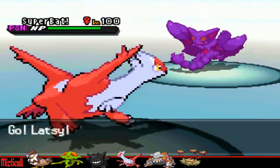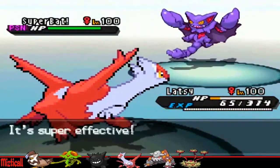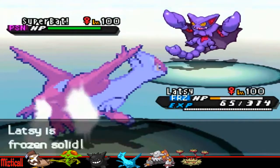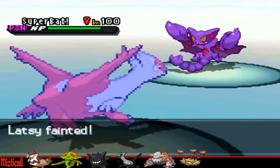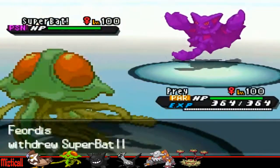I don't want to lose Ferrothorn just yet because it'll be important for walling Gliscor and Politoed, so I decide to go to my Latias — I knew I could take an Ice Fang. But he freezes me. I mean, what the hell — seriously. This was the main thing I had for this matchup and he freezes it. Oh my god. That just made the match much longer.